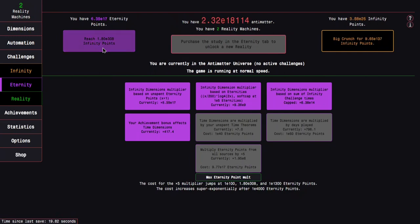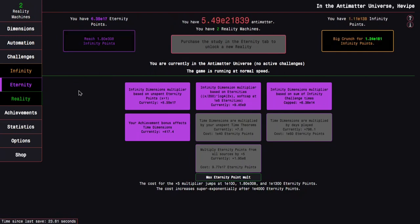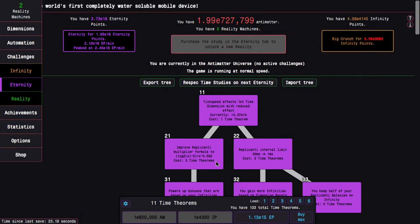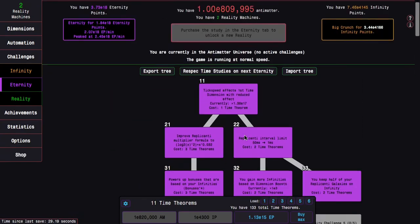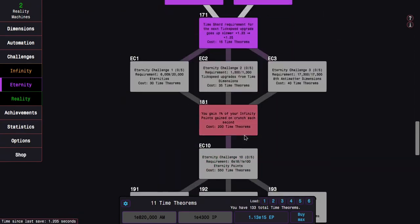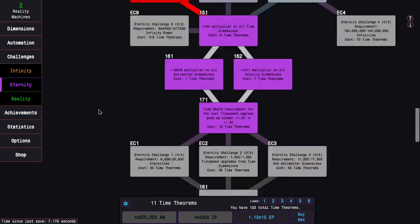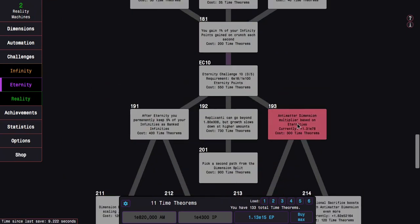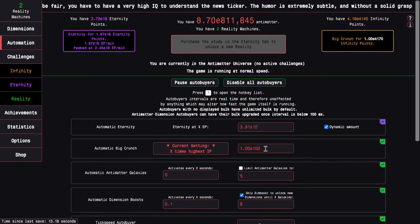This is about my limit — e4000 infinity points and about 6e17 eternity points. I could do one more run and get another multiplier, which seems pretty appealing. Even if I don't want to go for eternity challenge one right away, the best thing is to grind eternities because I'll eventually need five completions of that challenge, and the multiplier would really help.